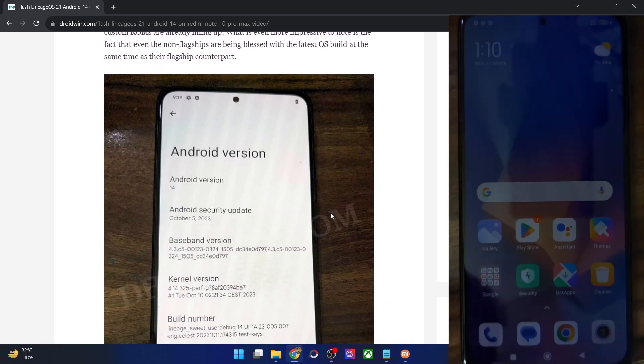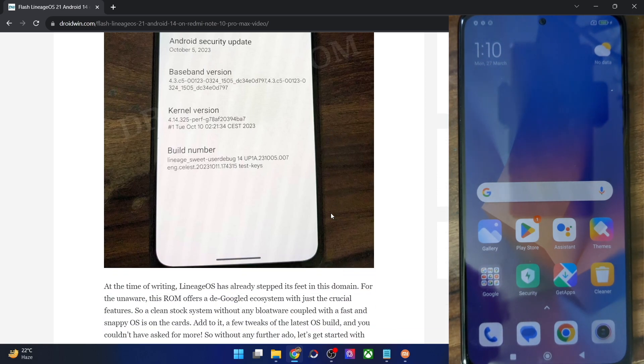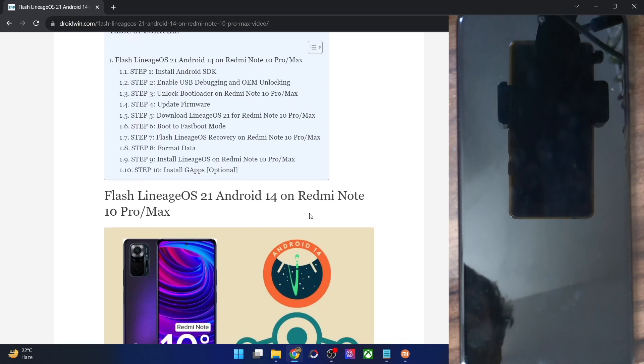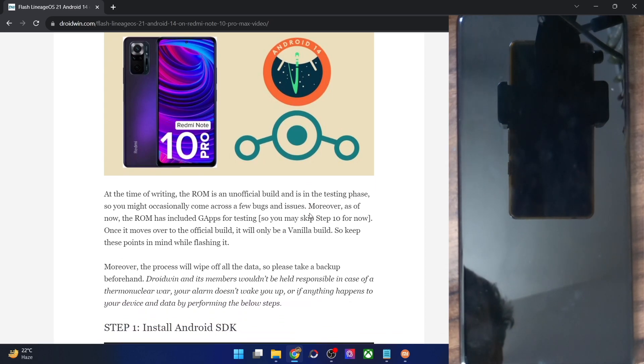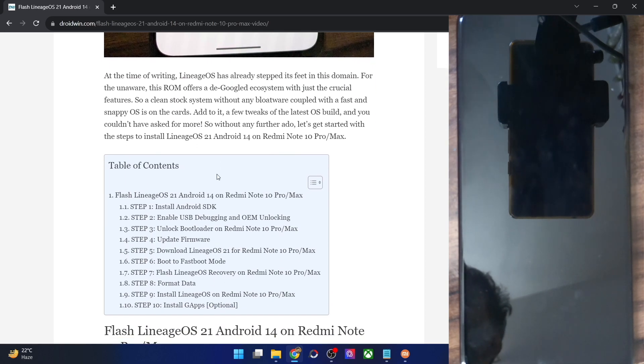This is an unofficial build currently in the testing phase, so you might encounter a few bugs and issues. Since it's a testing build, it also has the GApps package built in. Once the ROM goes official, the GMS packages will be removed. Please take a backup of all the data on your phone before we get started.